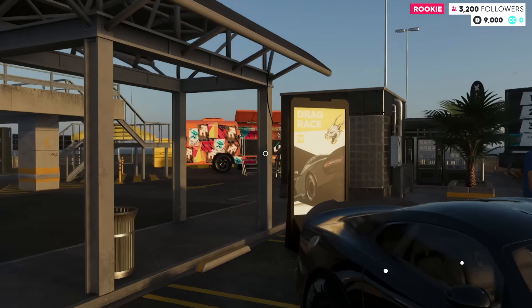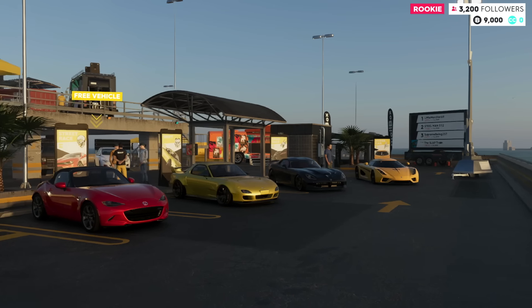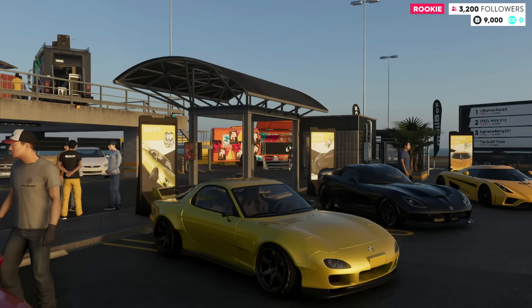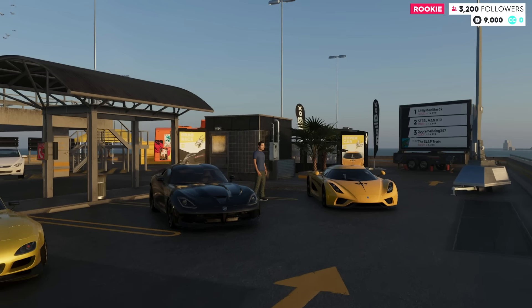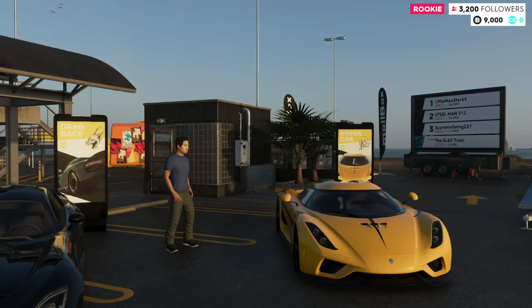Welcome back everybody to the channel - The Crew 2 back for yet another episode. Back to back - we got the wheel cam out today once again with the Fanatec Clubsport rig. If you guys missed part one make sure you go check that out. We had a lot of fun and I did a little bit of problem solving. We're gonna try to take out the RX7, take it for a test drive, take it for a little drift. After that I spot a Regera over in the hypercar list so we're gonna have a look at that as well.